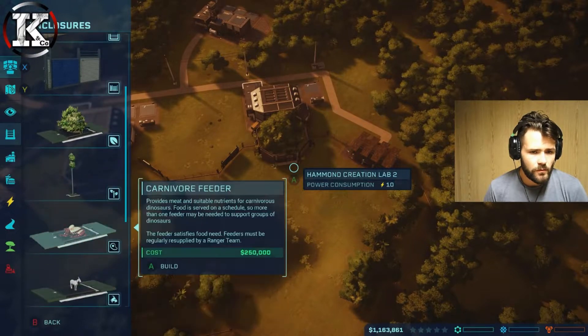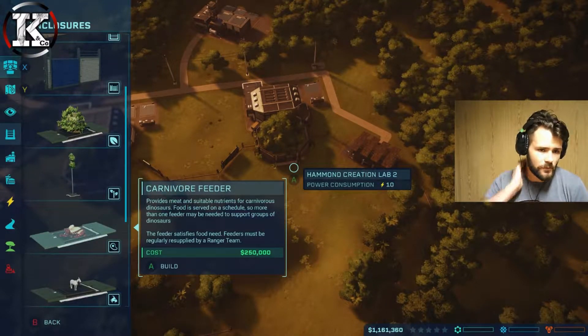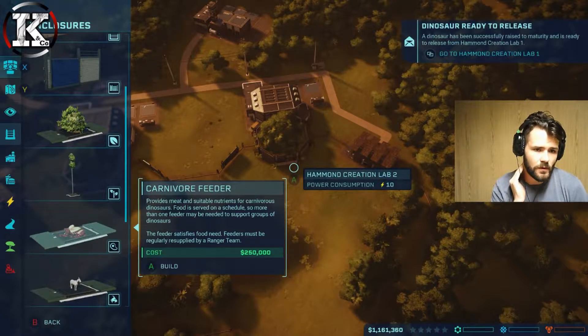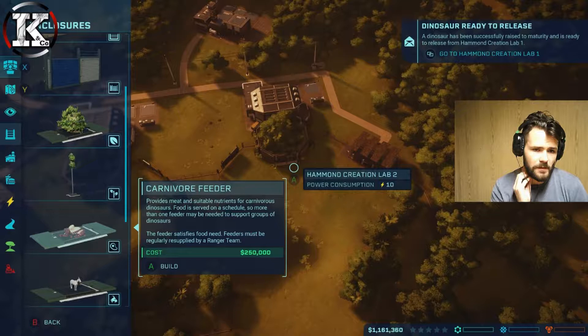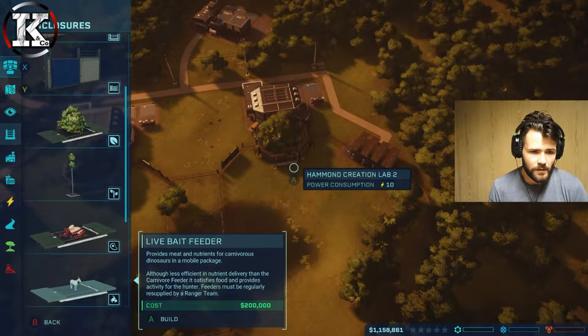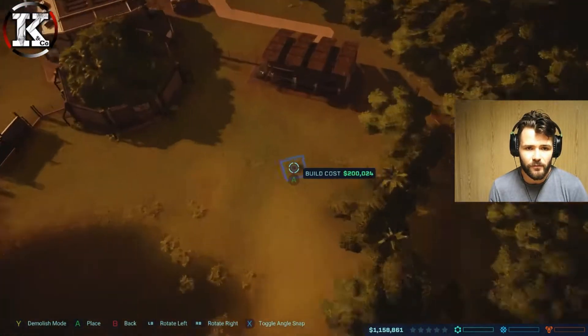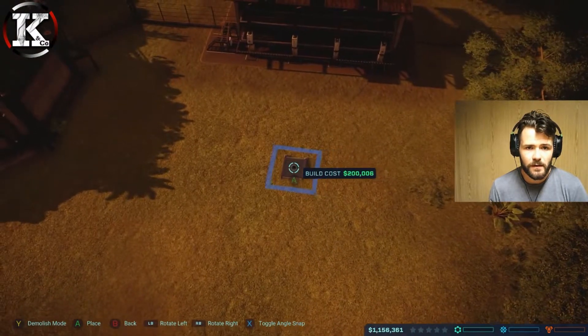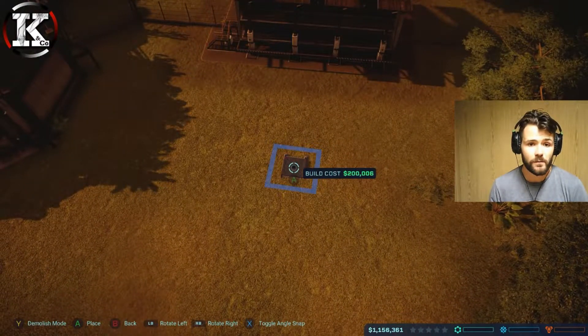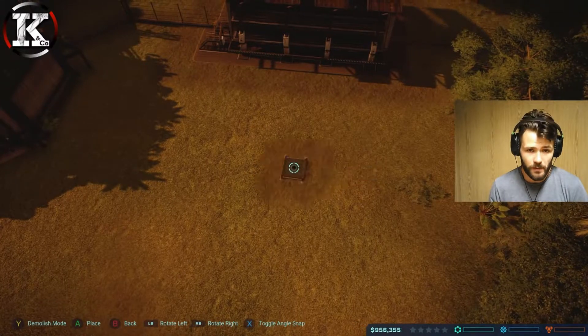Deciding between live or another feeder: this one provides meat and suitable nourishment for carnivore dinosaurs, food is served on schedule. With only one or two dinosaurs in here, one feeder is fine. This provides an activity forum and we're going to place this - it just reminds me purely of Jurassic World when the T-Rex is eating, so we're going to put that one there.